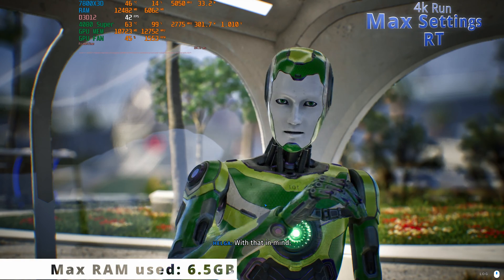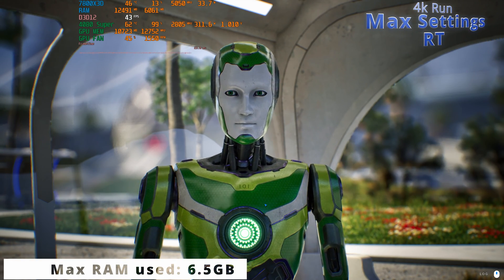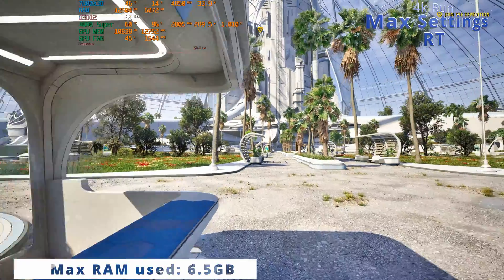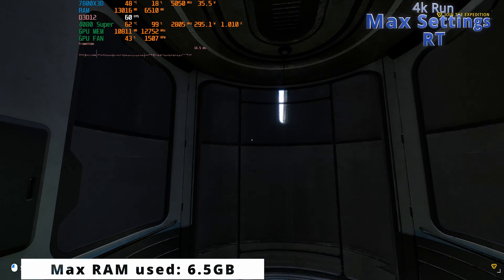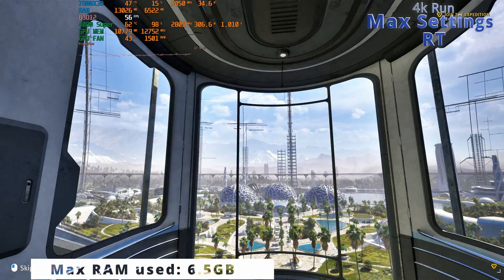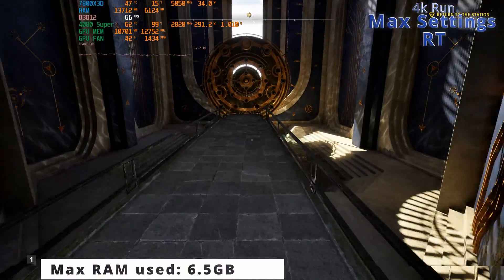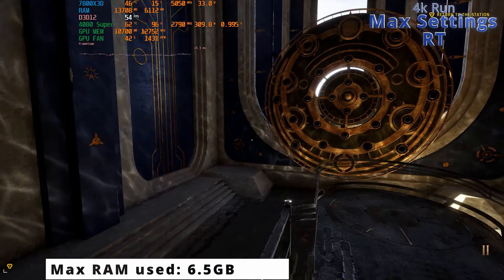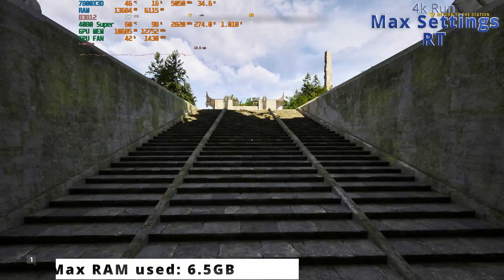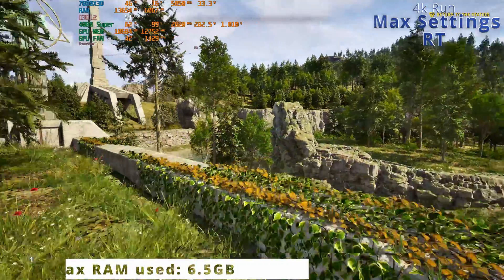Let's have a look at a Unreal Engine 5 game, The Talos Principle 2. The playthrough started in the city and there the memory requirements were below 6 gigabytes, but when moving to the next game section outside the city, memory increased a bit, reaching a max usage of 6.5 gigabytes. Keep in mind that this game uses ray tracing when maxing it out. There is no need for 32 gigabytes of RAM, as 16 is more than enough.